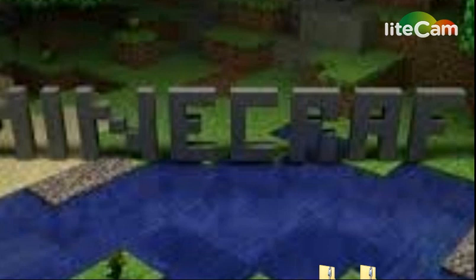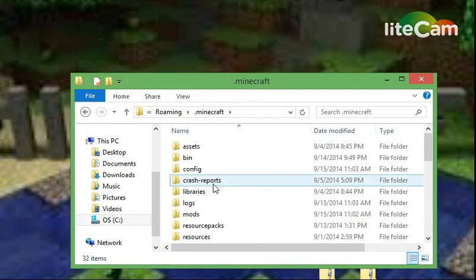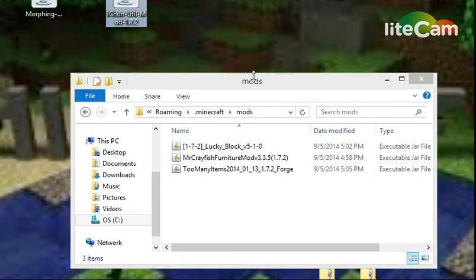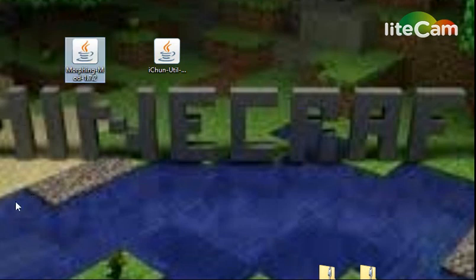Pretty much what you'll need — I already have these mods installed. What you'll have to do is download these mods right here. You'll also download Forge Mod Loader. I'll put a link to that in the description too. Pretty much, you'll just download Forge and these mods.